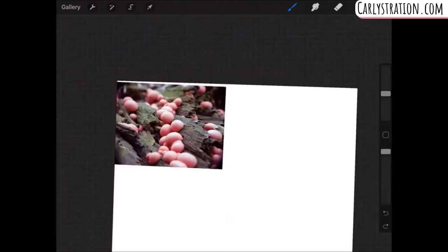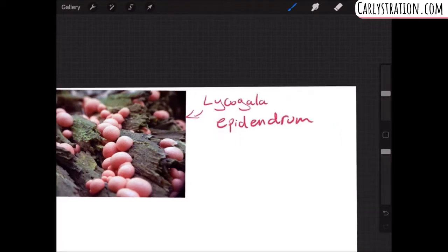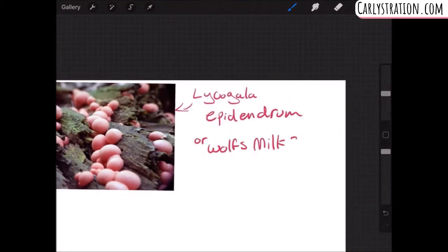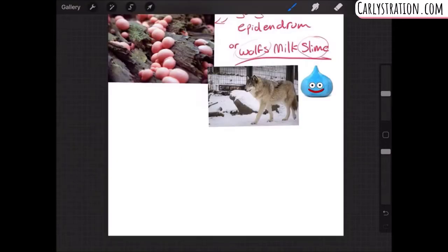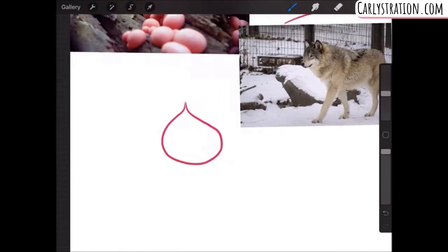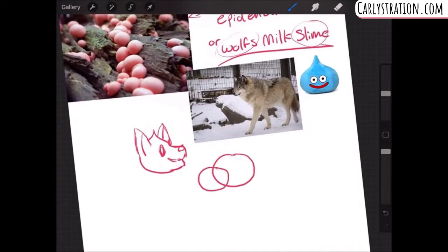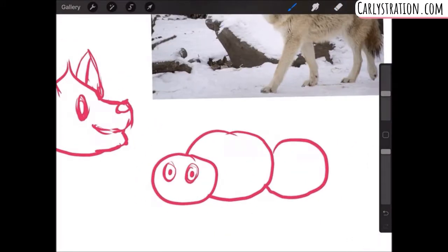The more research I do on various types of mushrooms for my Mushroom Witch Project, I become so amazed that there are so many different types and they're all so different and weird, and this mushroom is one of them. It is known as the Lycogala Epidendrum, or most commonly known as Wolf's Milk Slime, which I find is a lot easier to say. And as you can see from my reference pictures, they don't look like normal mushrooms at all.